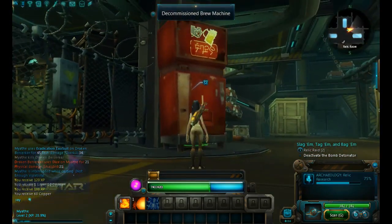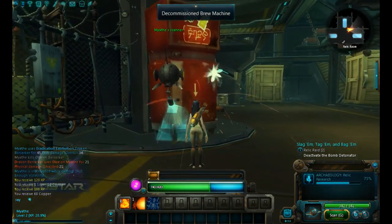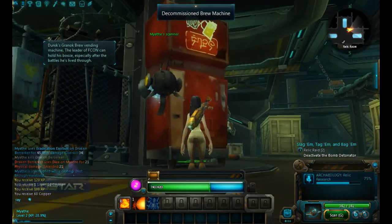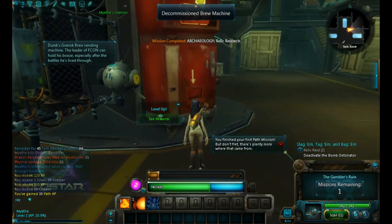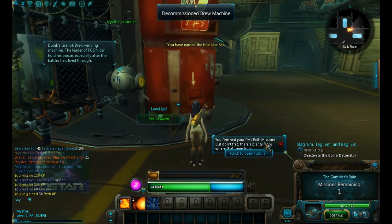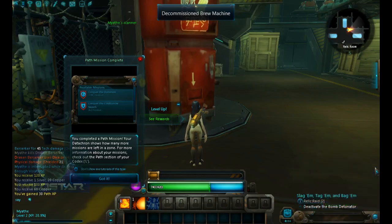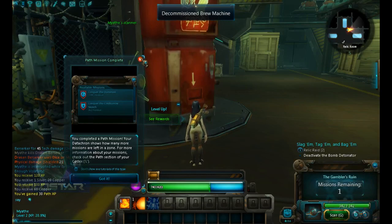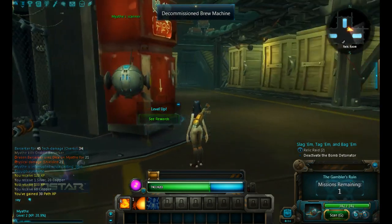This is a decommissioned brew machine. Let's click on that. Directs granite brew vending machine — the leader of Fcon can hold his booze, especially after battles he's lived through. So you finish your first path mission, but don't fret, there's plenty more where that came from. So this basically tells you how many path missions are here — there's one more remaining in this particular area.